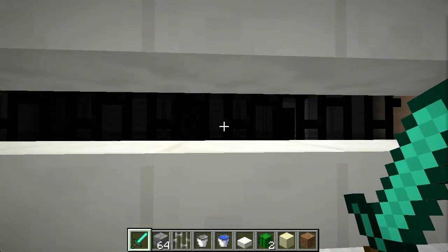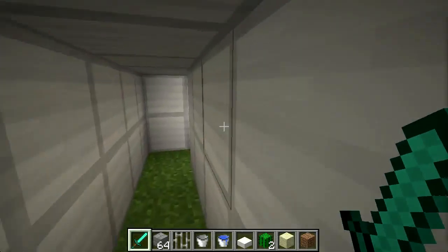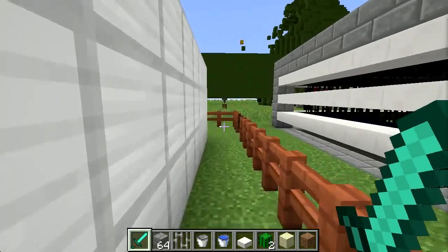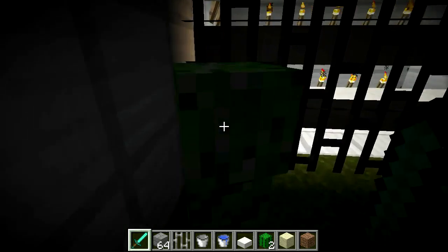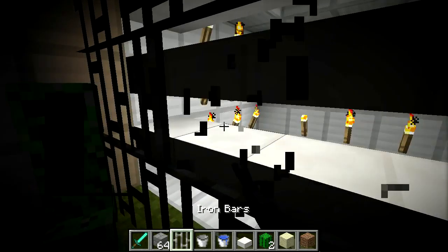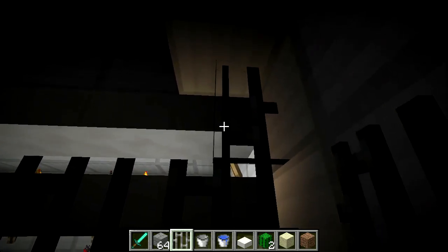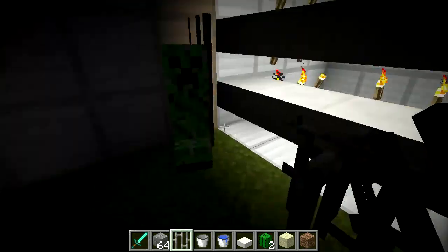The iron bars are there because I wanted to play around with different wall sidings for spiders, because I wanted to revisit the whole string farm thing. I wanted to test if wall sidings like signs and fences and things like that would prevent spiders from climbing up, and most of them do not.